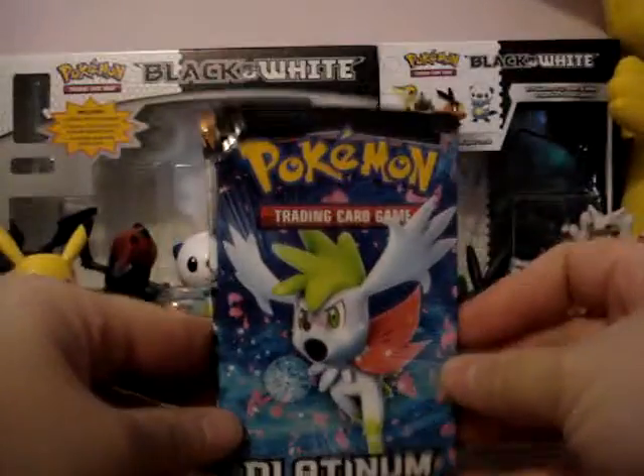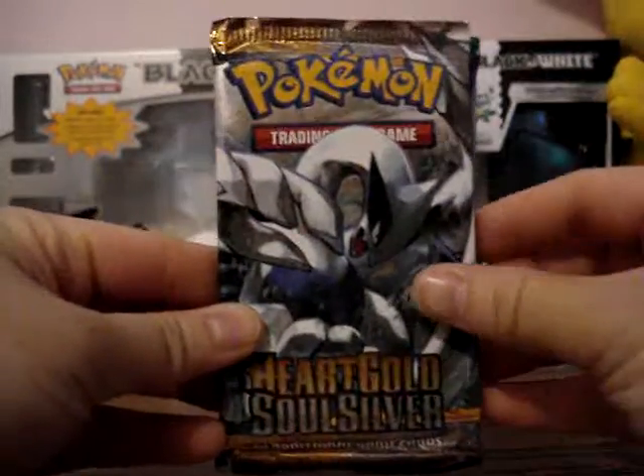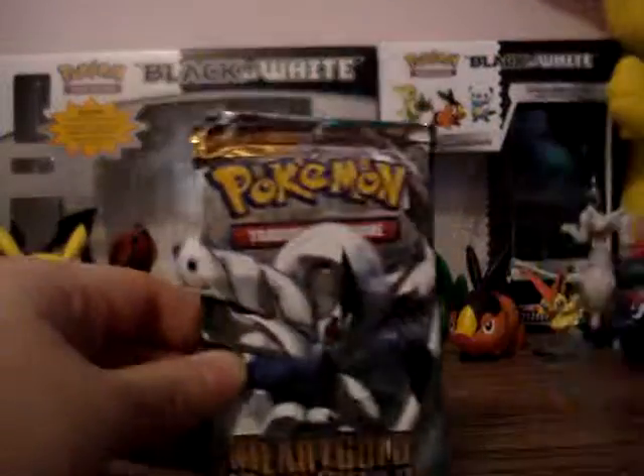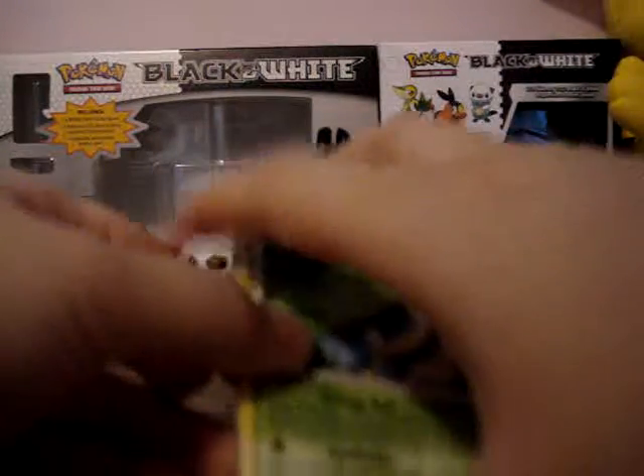Okay, here are the three packs: Platinum, HeartGold SoulSilver, and HS Unleashed. First, I'll open the Platinum. This is my first Platinum. I'm hoping to get a good card, or at least a few good cards.